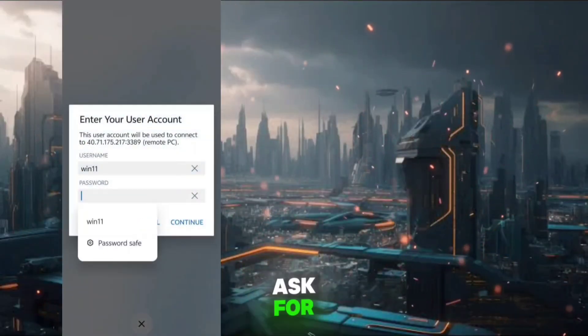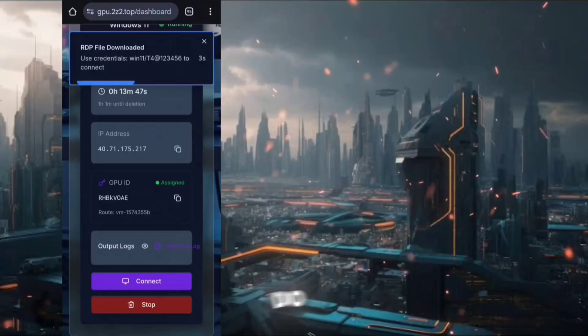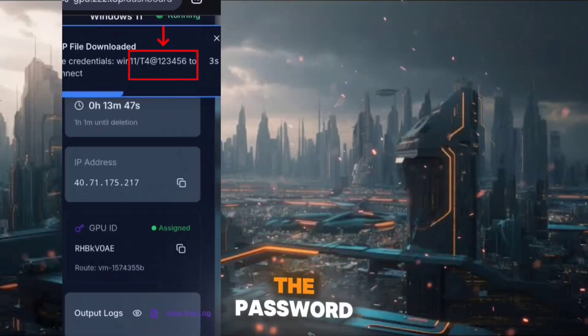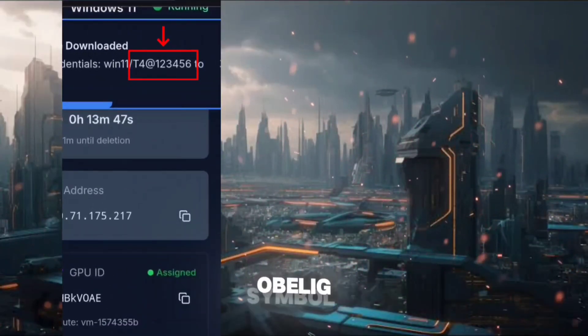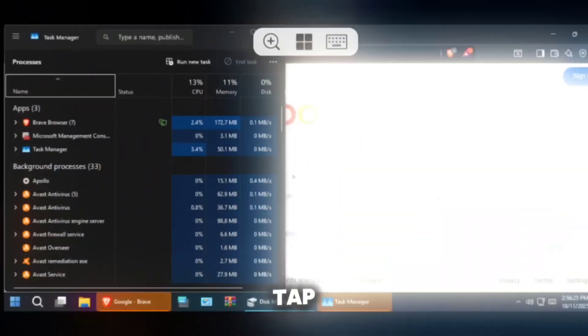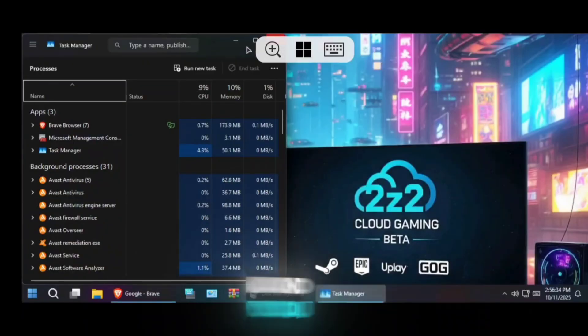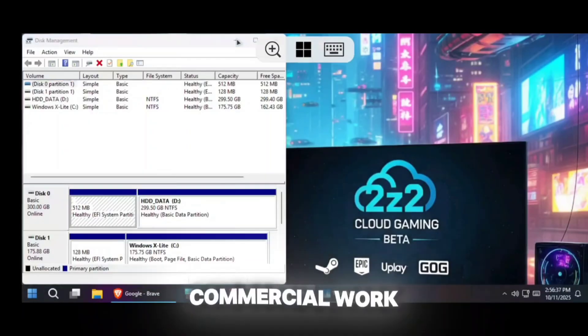Tap on connect and it will ask for a password. Now open the screenshot I asked you to capture earlier — here you will find the password. The password is located after the 'at' symbol, so just copy it. Then paste the password in the Windows app and tap continue. After that your cloud PC will start successfully and you can use it for both gaming and commercial work.